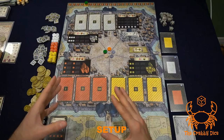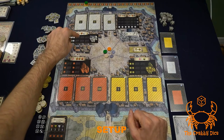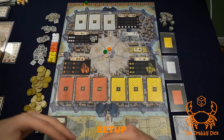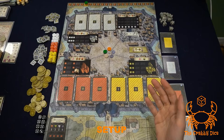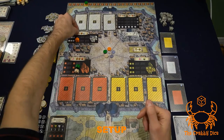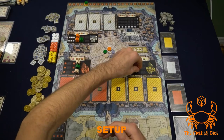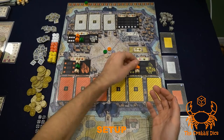Before you start the game there's a reverse snake draft to figure out where your initial workers go on the board. Workers can go into each of the six dark spaces across the three different colored city areas. Starting with the first player, you place a worker, then go to the last player, then reverse back to the first player, continuing until everyone has placed all their workers from their personal supplies. For example, first player goes here, second player goes there, third player places, then you reverse order back to first player.